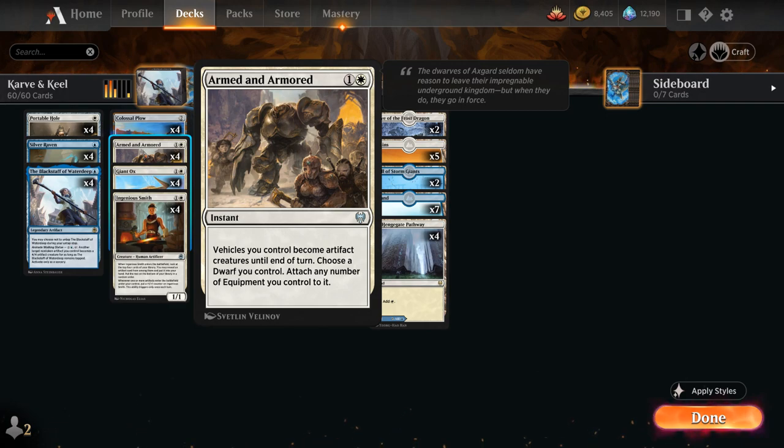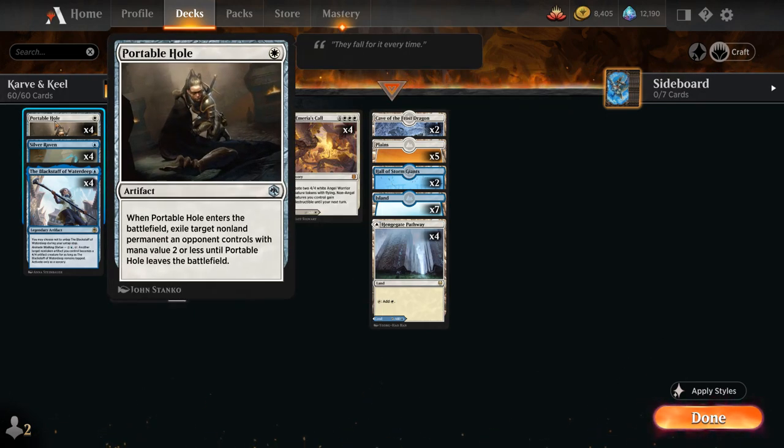Taking a look at the rest of the deck — Portable Hole is a nice 1-mana removal spell, exiling target non-land permanent an opponent controls with mana value 2 or less until Portable Hole leaves the battlefield. You can even deal with some class enchantments, and it's great at dealing with tokens since those won't be coming back. So even if you turn Portable Hole into a 4/4 creature and it dies, the opponent doesn't get any value.